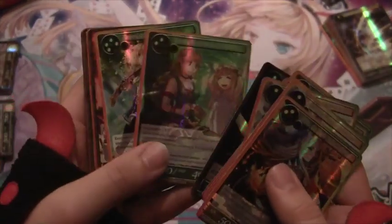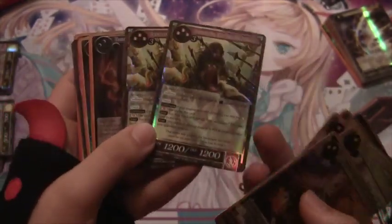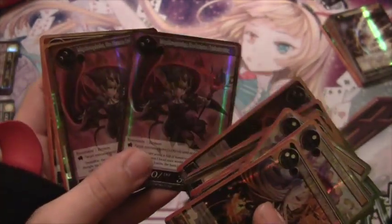Moving on to uncommons: Grim, 2 Pandora, Lumia, 2 Oracle, an Alice, Soldier, an Emperor, a Christiana, Hansel, Gretel, Githuga, double Emissary, double Susano, double Hazred, double Mephistopheles, and double Alaria.